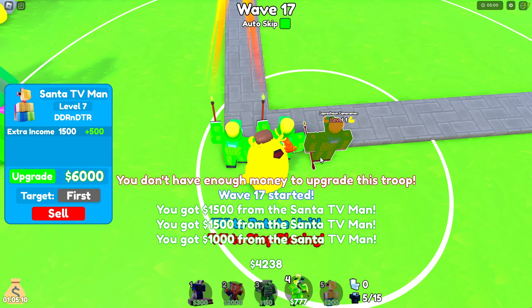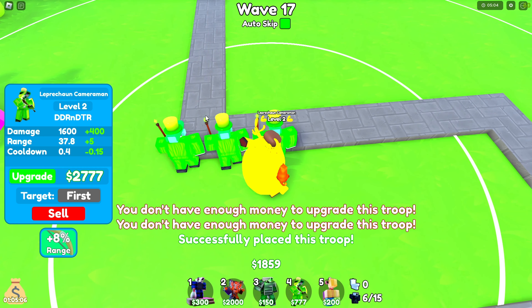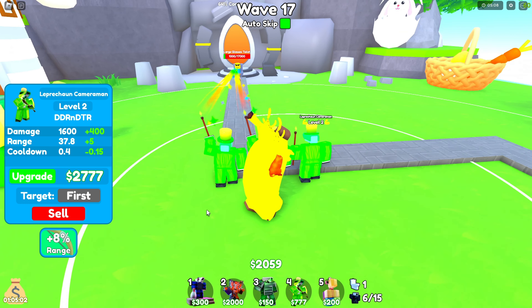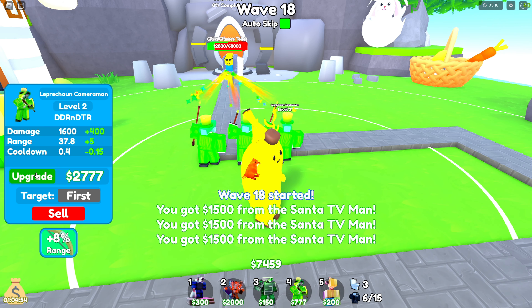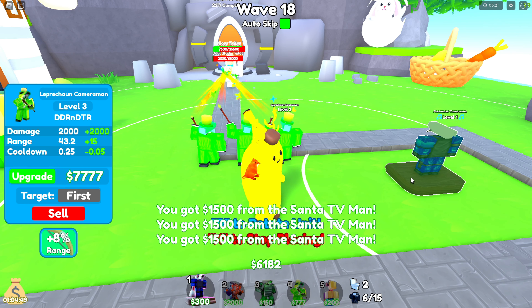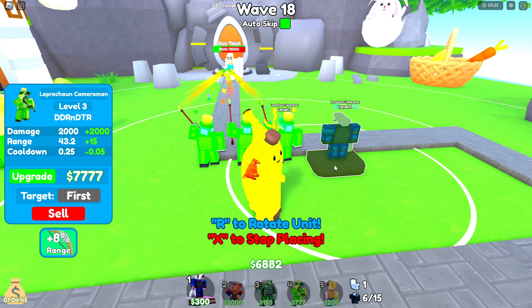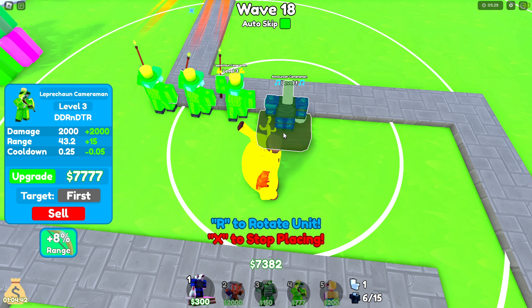Then you want to place your third Titan. Upgrade him to level 3. When you get this guy to level 3, you want to put down your Announcer. Remember, if you don't have Announcer, just go to the trading plaza — you can get it for around 20 gems.